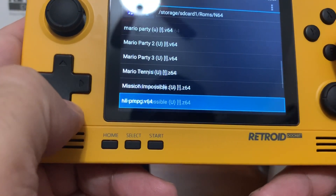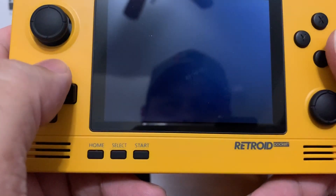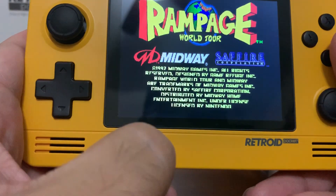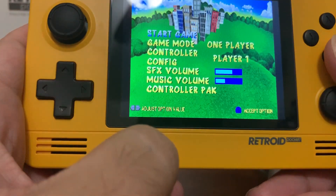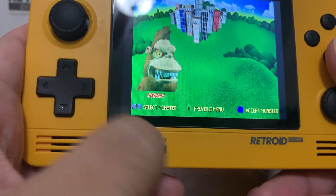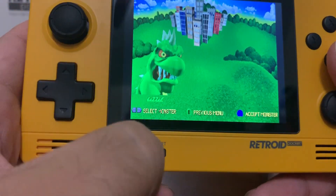Let's go down and try Rampage World Tour. Let's go to the character select — George, Lizzie, Ralph. Let's go with Lizzie today.